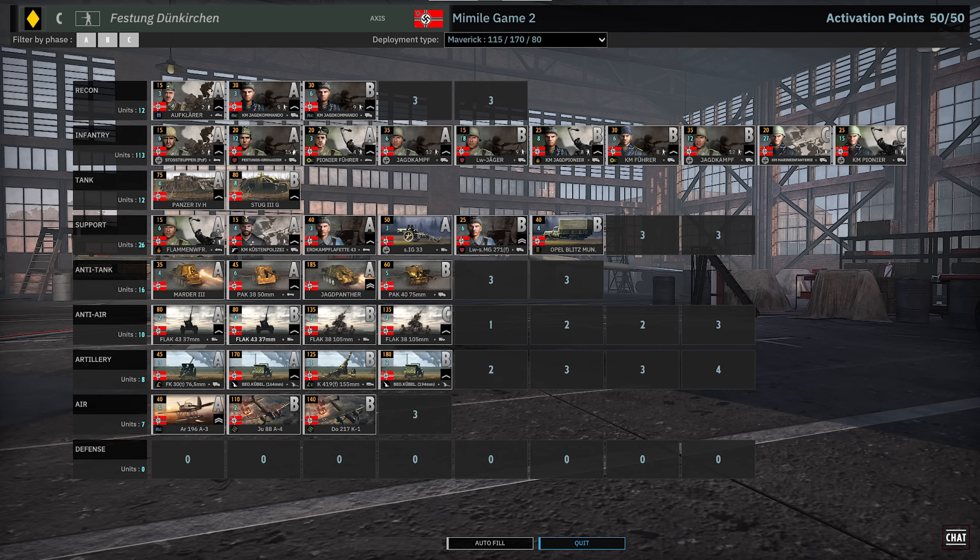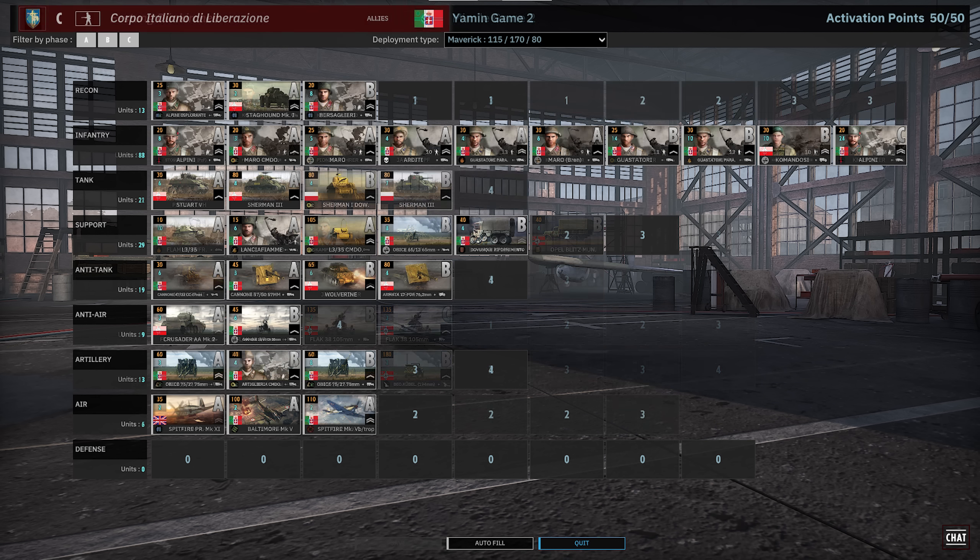What do you have to say about these divisions, Attack Power? Barf to the Maverick Mirror Income — always barf to that because it's just not fun. But in terms of divisions, Yamin with Corpo Italiano — I like this division on this map. Shermans are absolutely monstrous in the central town. Your Fusility Brens and Mauro Brens with the 4 Bren guns can do pretty well at longer ranges. It's got some great CQC infantry for the forest patches on the north and south side. Definitely a positive there.